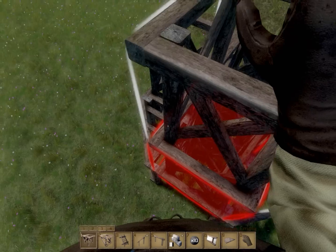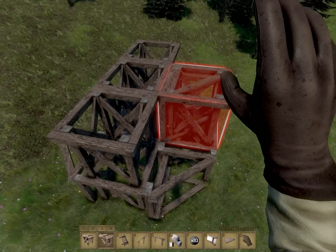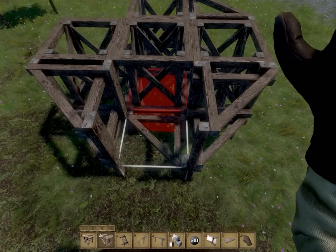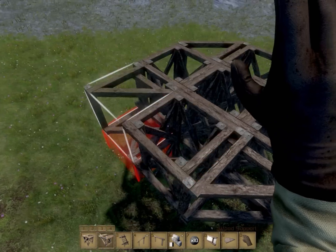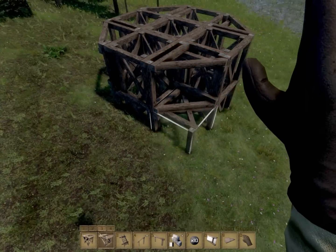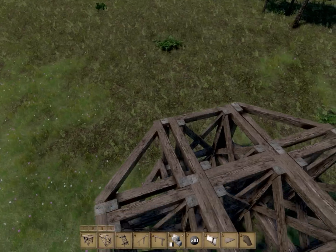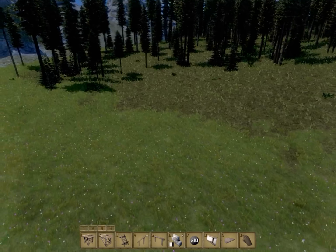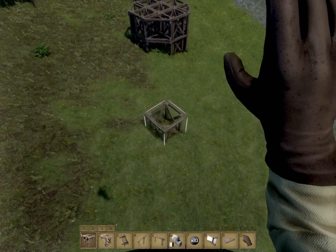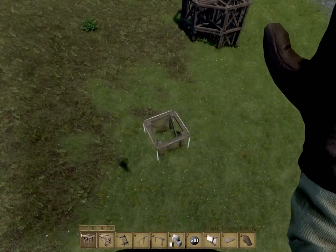Instead of using stone for these, there's just going to be a nice wooden base. Let's see if I can place this — sometimes my toggle for placing blocks gets stuck for some reason. Anyway, we're going to build kind of a wooden tower here, and I think we need one more of these. Kind of wish they would align parallel to the mountainside, but we're just going to have to do what we can with what we've got.